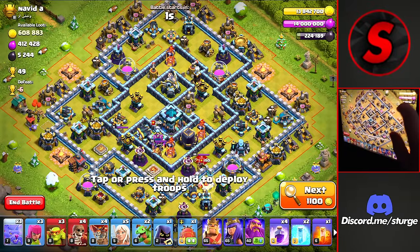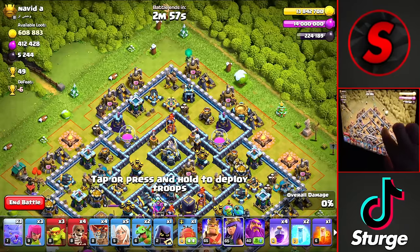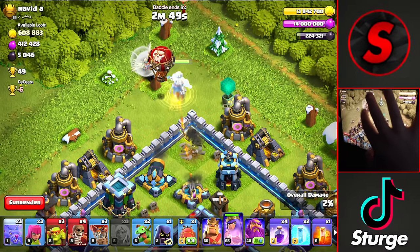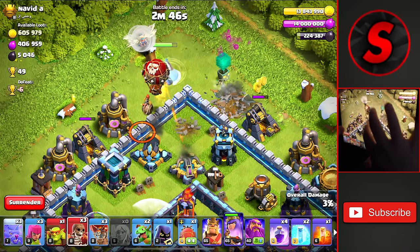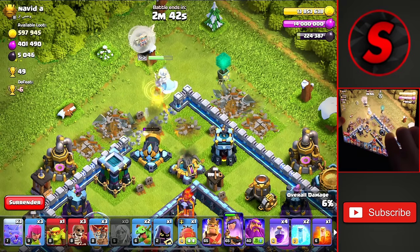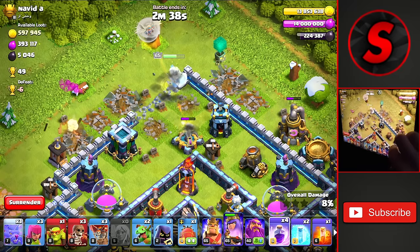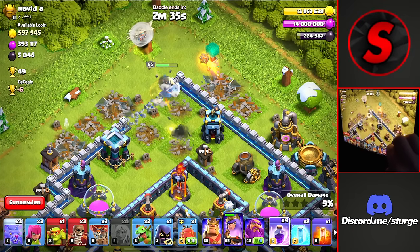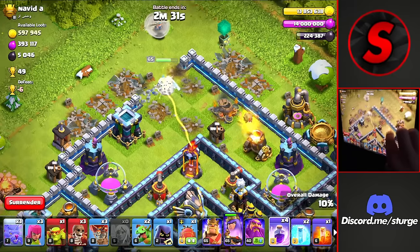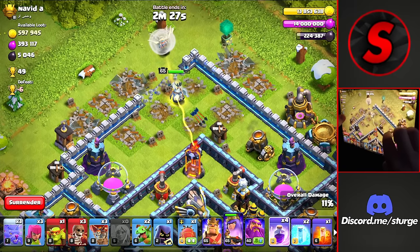I said we only attacked Titanfall 12s but we found this Titanfall 13 worth 49 trophies so I've got to attack it. We're going to start off at the very top of the base, drop the Queen Charge up at the top with a couple of Goblins on both sides, then wall break down here. We only have 3 of the Azure Dragons so we have to use them wisely and make a decent funnel for them to move into the middle of the base.